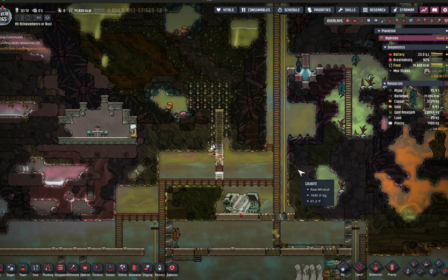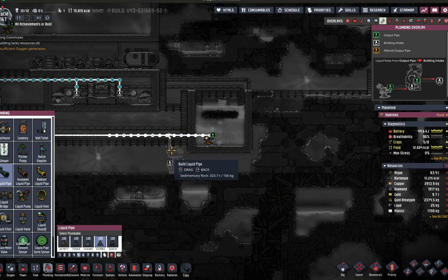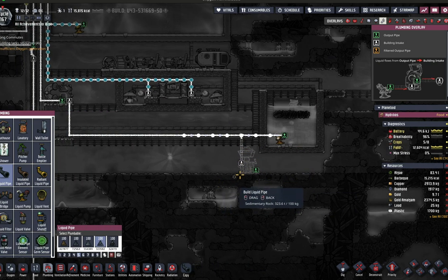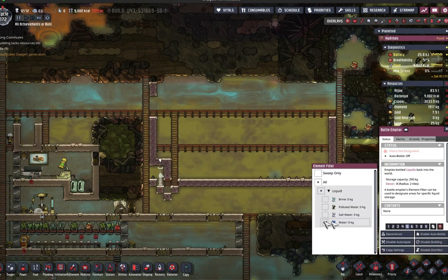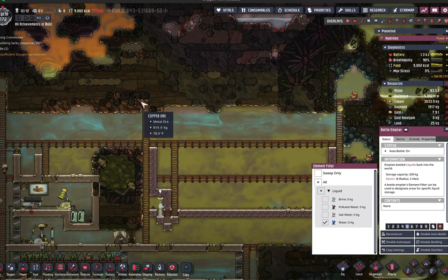There are three frameworks that I'm going to be talking about here. The first is setting up Radbolt production through what is commonly known as a Shinebug Reactor. The second is my temporary solution for the production of steel that makes use of my cool slush geyser. And the third is the first steps to building my steam room, which is where steel production and other high-heat machinery will be housed permanently.